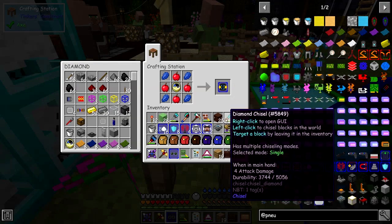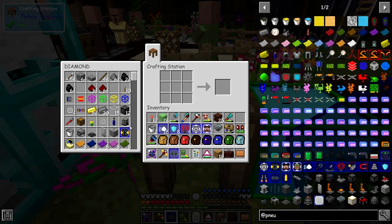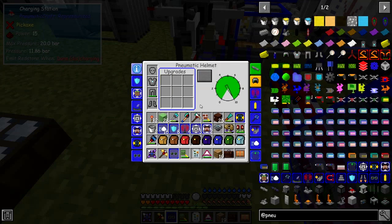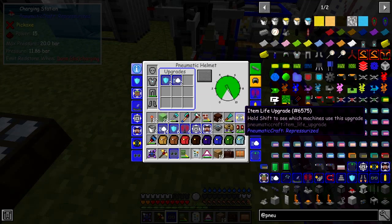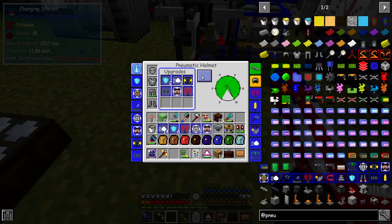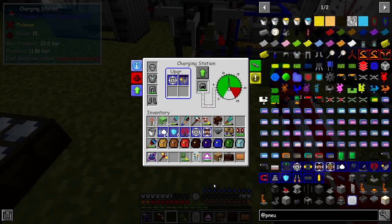I'm going to make some life upgrades as well. I've only got enough to make one, so I'll install that into one piece to start with. So let's go ahead and put this stuff into these items. This chest plate has 10 bar in it, so that's okay. Let's put in two armor upgrades, two speed upgrades. This one is damaged, so we'll put the item life upgrade in and that will cause it to repair. We'll also put night vision and an entity tracker in here, plus a range upgrade. So I've put almost everything into the helmet.